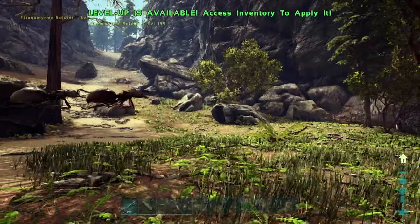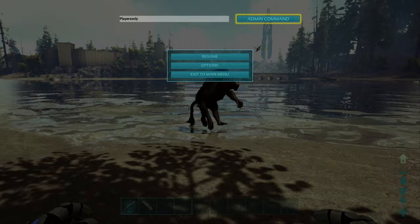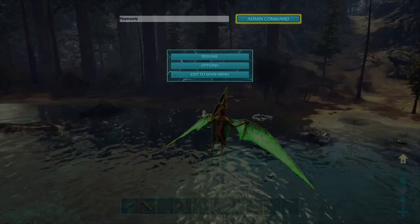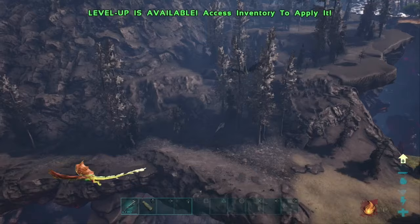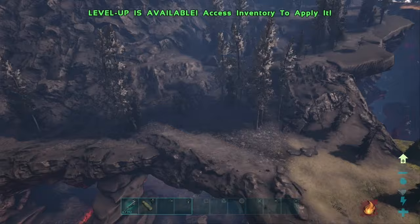To freeze dinos in place, enter the command PlayersOnly. This will stop all dinos from moving or flying. Press PlayersOnly again to start them moving again. To create new dino spawns, enter the command DestroyWildDinos — all one word — which wipes all current wild dinos on your map. You'll see new dinos within a couple minutes.